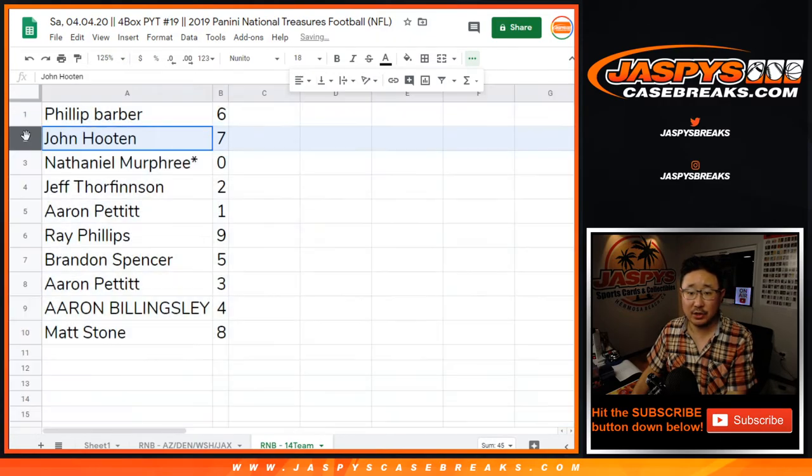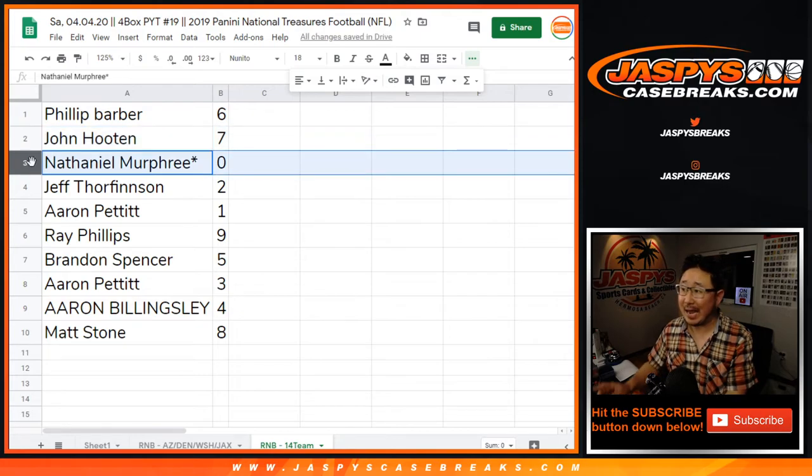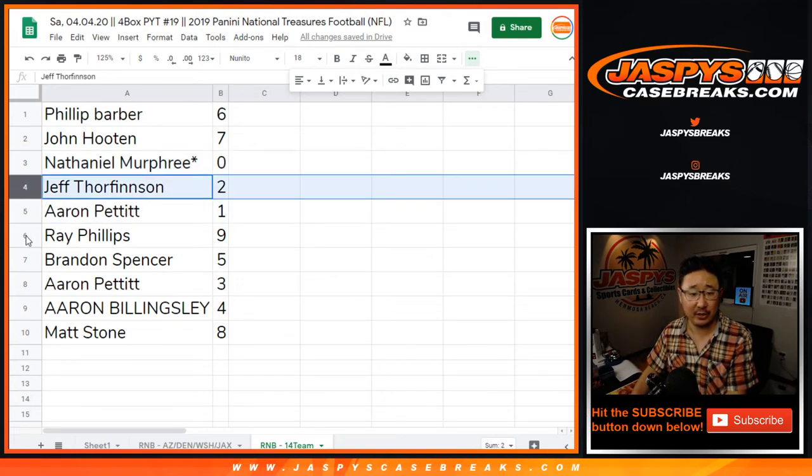Phillip with six, John with seven, Nathaniel with zero. You'll get any and all redemptions for those 14 teams on that list, including one of one redemptions. Aaron Pettit, you'll get live one of ones. Jeff, you'll get two.